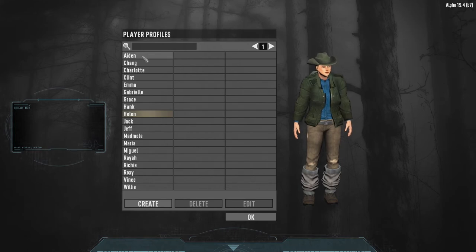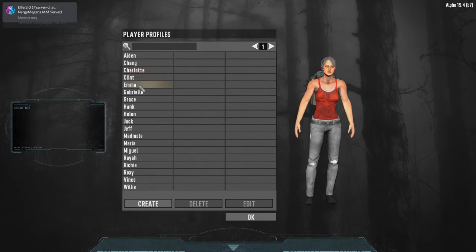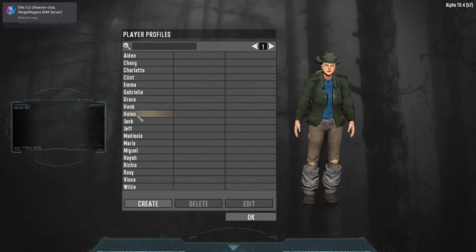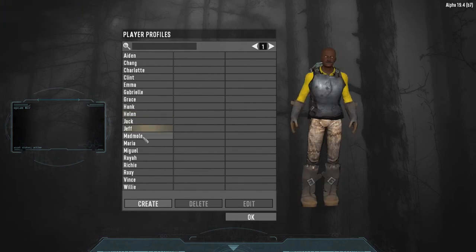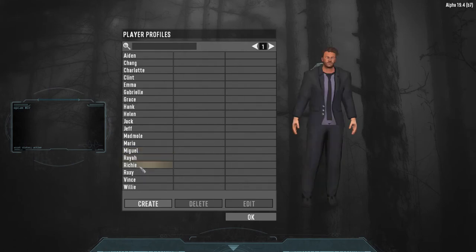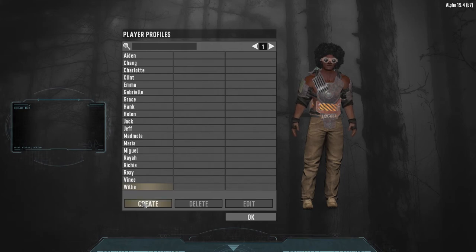Here's where you have all kinds of options. Here are the characters: we have Aiden, Chang, Charlotte, Clint, Emma, Gabriel, Grace, Hank, Ellen, Jack, Jeff, Madmo, Maria, Miguel, Raya, Ritchie, Roxy, Vince, and Willie. Those are all your default ones, or you can create your own.